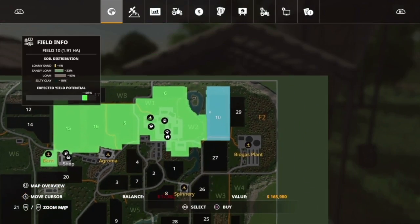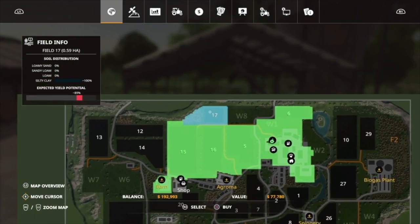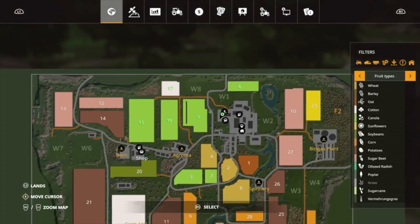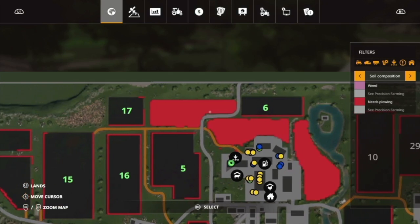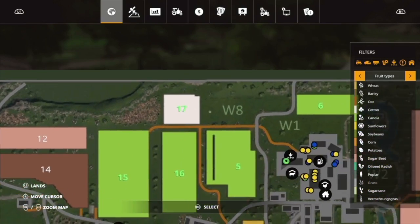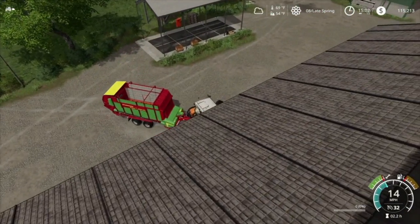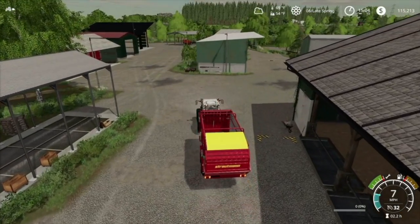Let's buy field 6 now, and we'll sell this. We have 192,000 — might as well buy field 17 too while we're at it. That still leaves us some money. We do have to check fields 6 and 17. Field 17 is cotton right now, and field 6 is canola, so I can leave 6 as is. We do have to take the soil types for both 6 and 17. I may tear both of those fields up in the next episode.